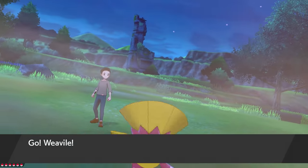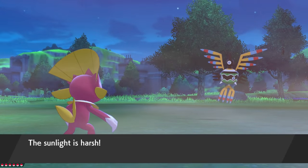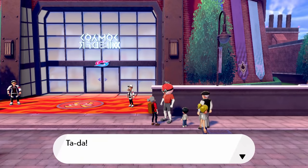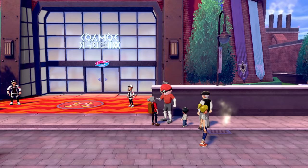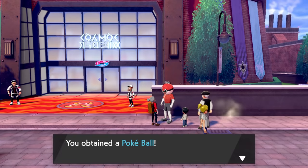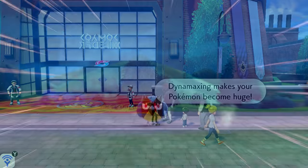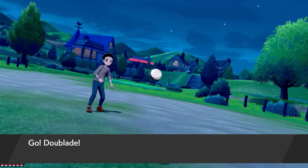So without further ado, let's get started. First, I'm going to show you the guaranteed way to get all nine of these special Pokéballs. So if you've played the game for more than an hour and a half, you've probably already seen this guy — the Ball Guy. This guy is the mascot of the Gym Challenge in the Galar region, and also probably the best character in the whole entire game, because he gives us seven out of nine of these special Pokéballs for free.